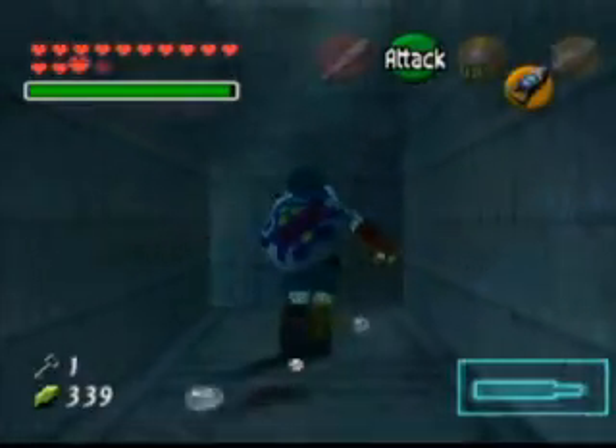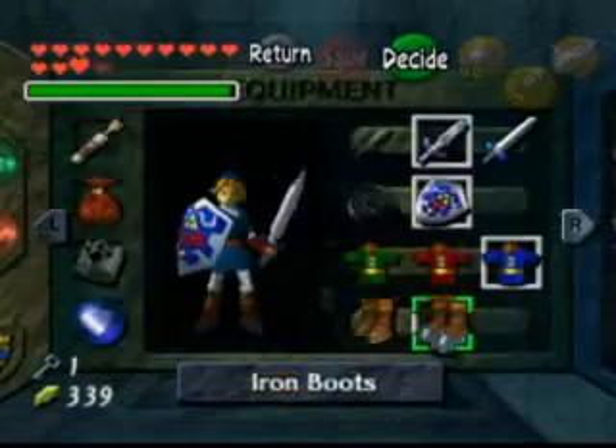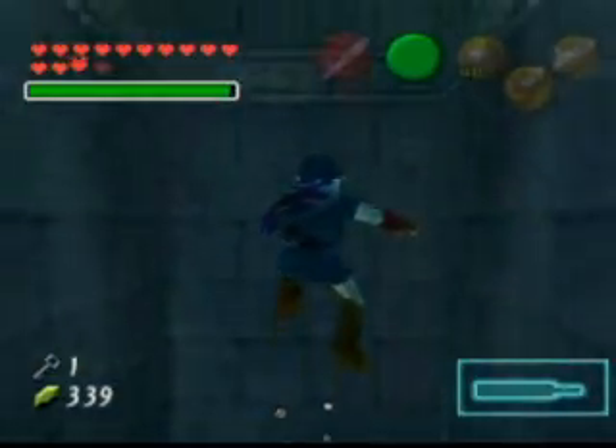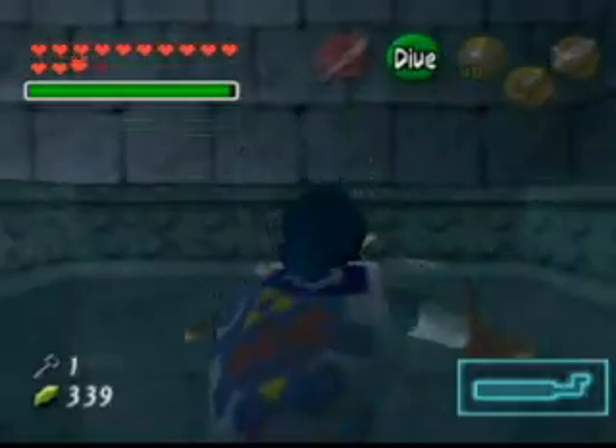It's a good thing we can breathe underwater, huh? Probably wouldn't be able to make it through here. When you are underwater, the only thing that you can use is the hookshot, so you'll have to get used to using that as a weapon.